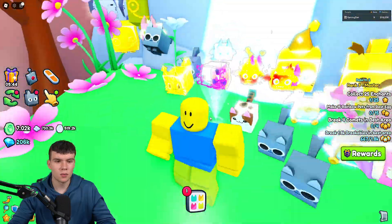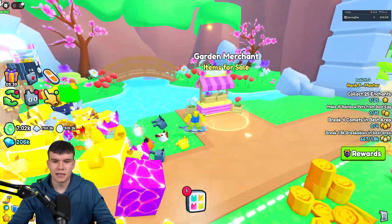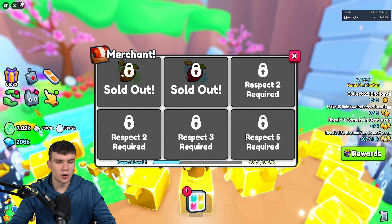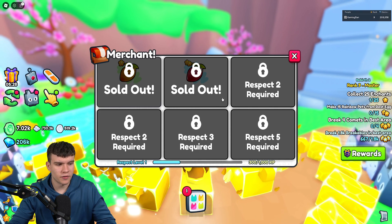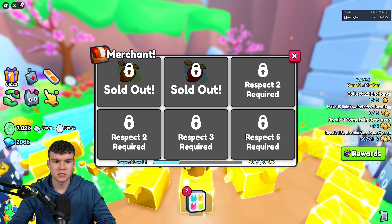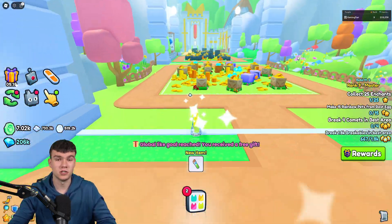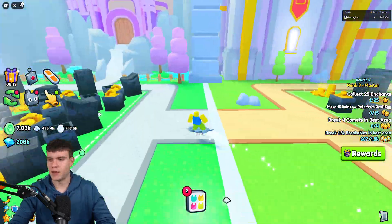Now the question is, how are we going to get seeds in Pet Sim 99? Well, the first way is just outside - it's the garden merchant. This garden merchant sells a bunch of different seeds. Right now it's sold out of seeds unfortunately, but it stocks seeds like every 20 minutes, or maybe every half an hour. You can buy all these different seeds over here, and the more respect level you have, the more seeds you can buy.